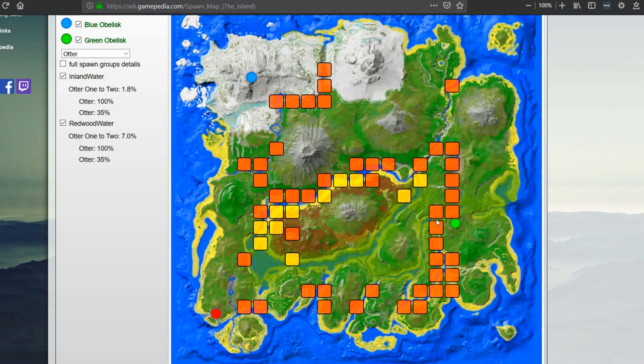You can find otters in most of the major rivers around the island. Every red square shows where they can be found, but they're very rare in those red squares. The yellow squares are much more common, so that's where you want to look if you're flying around trying to find otters.